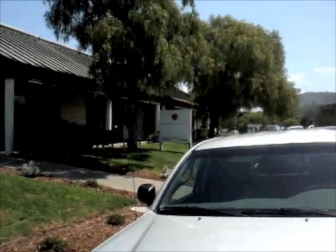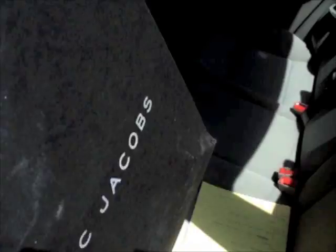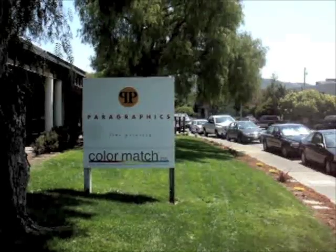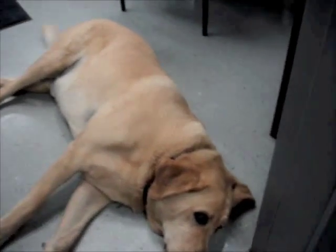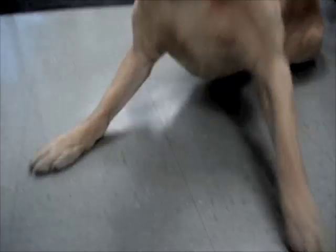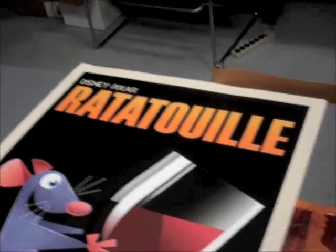And here we are at the top secret Paragraphics printing facilities in San Rafael. Hello. Hi Luke. This is the Paragraphics representative mascot. This is Laura Olsen from Paragraphics. We are going to get the Quest for Glory 2 poster printed here. Say hi. Hi.